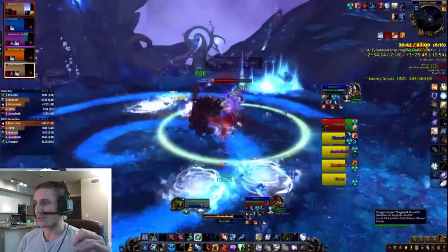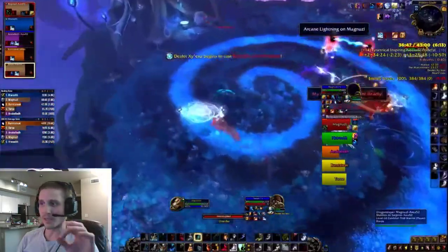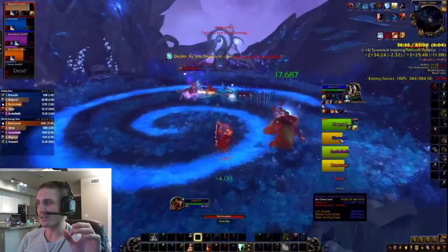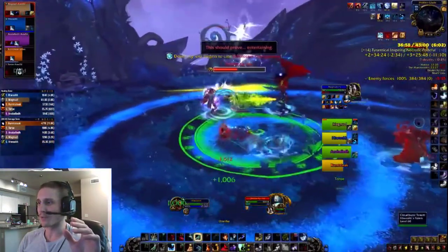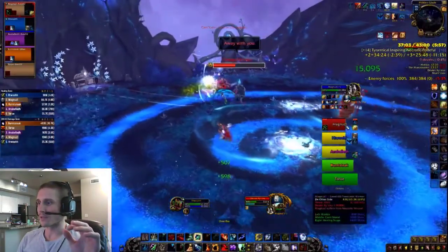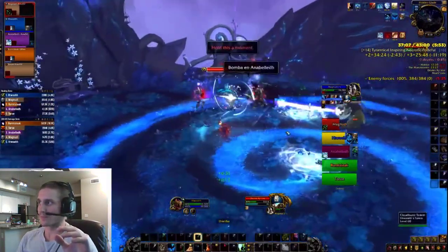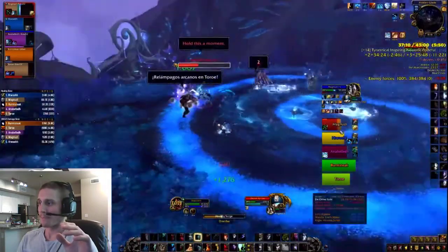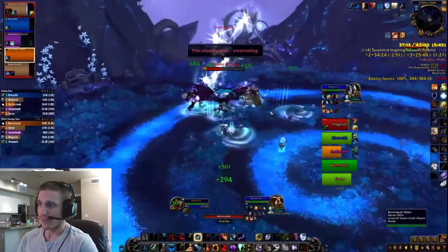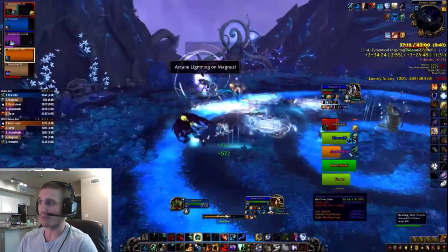Everyone's in Spirit Link, and I know no one's going to die — I just bomb out my Chain Heals and they're pretty good, topping everyone off. I squeezed in a Healing Surge there. Unfortunately that guy doesn't make it into the mechanic in time and dies — I think there are only four spots so someone misses out. That was a High Tides Chain Heal and it was very, very big. With Lust and the Prideful buff, we got this Tyrannical boss down pretty fast.